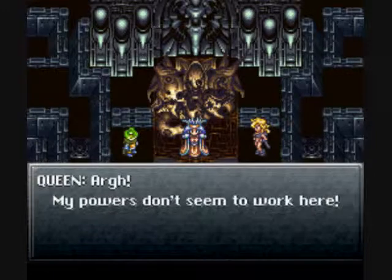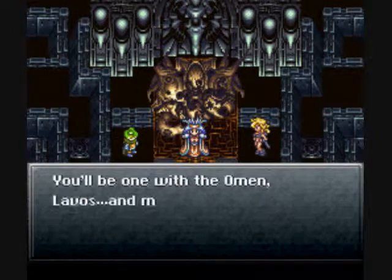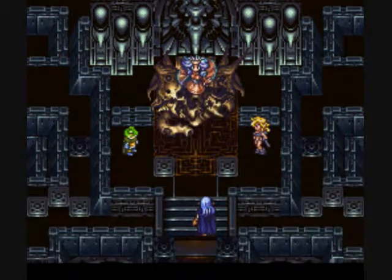I think he can charm a Mega Elixir from her, but I don't really care. When two physical objects collide, that's not what happens, Zeal. You know what? It's Chrono Trigger. Let's just take it at its word.